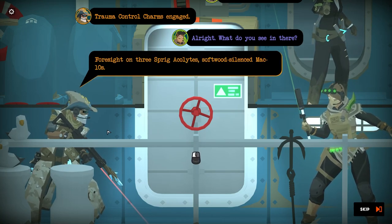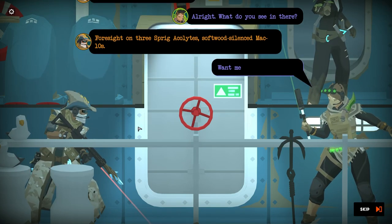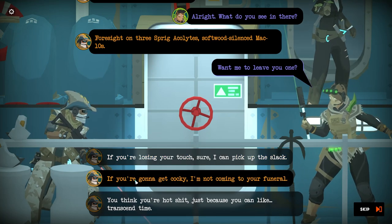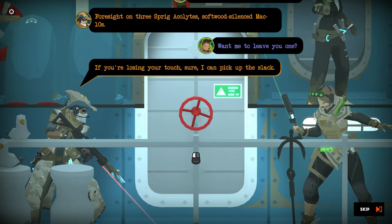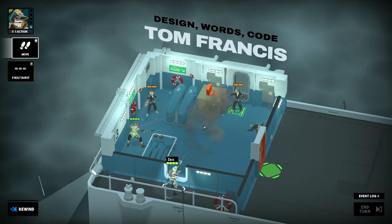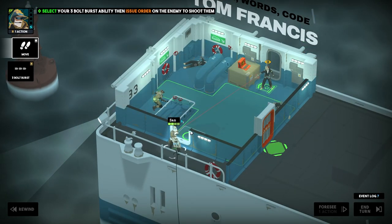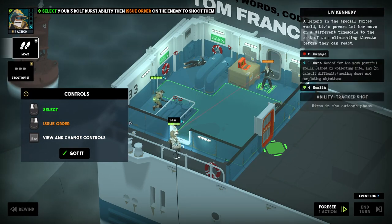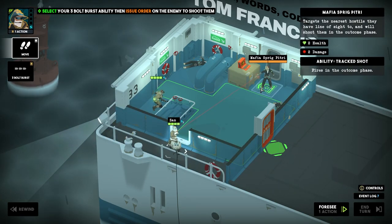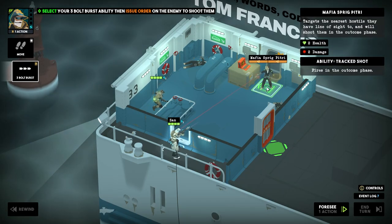There's a PC in there. On three, spring acolytes. Need to leave you one. I can pick up the slack. So we can select and issue an order. We're not in accuracy at the moment, so we can go like that — go here — and right-click to knock them out the window.